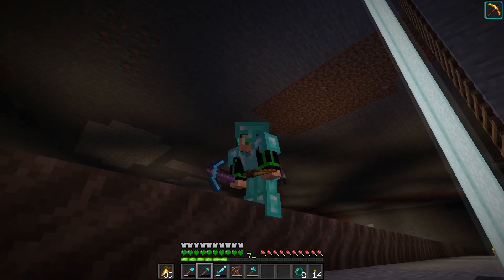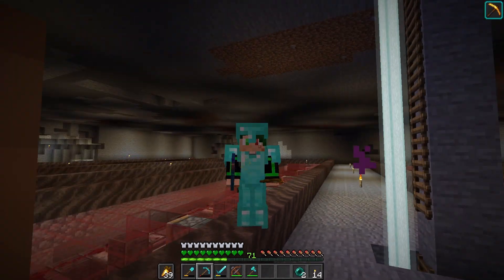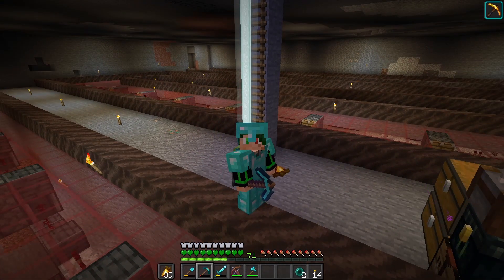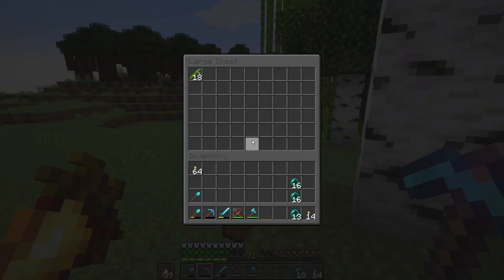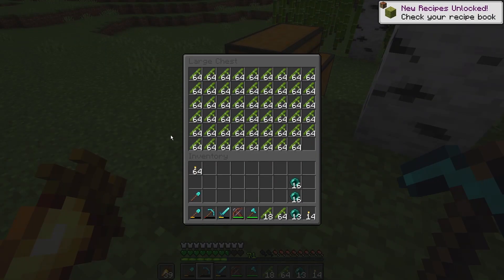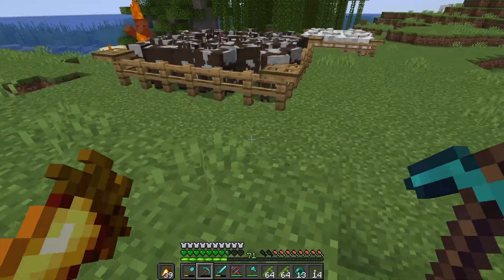These are 1.20 snapshots that we're actually able to join our world off of — I'm amazed. So now we should have cherry blossom biomes and bamboo. I just slept so it should be a fresh day cycle. Oh, I don't have any of my mods.